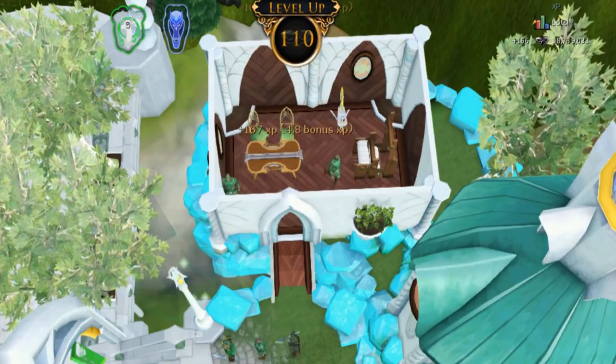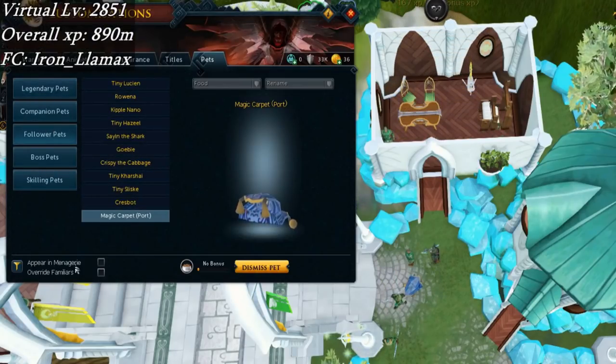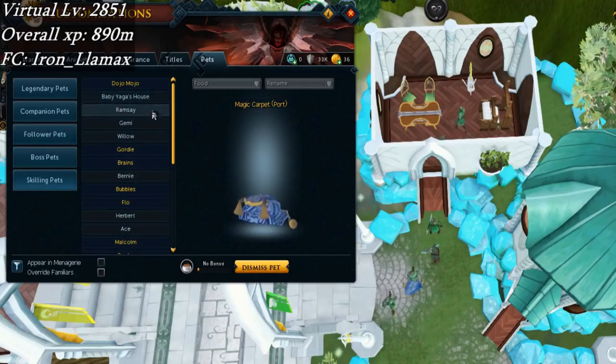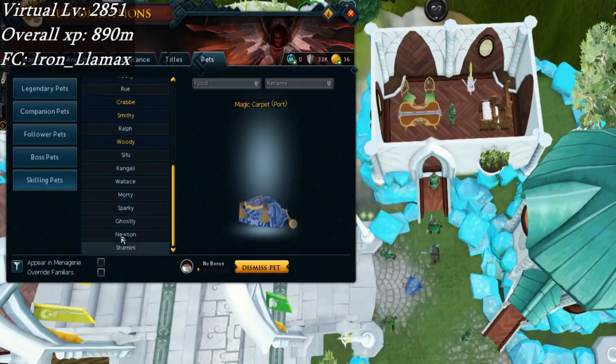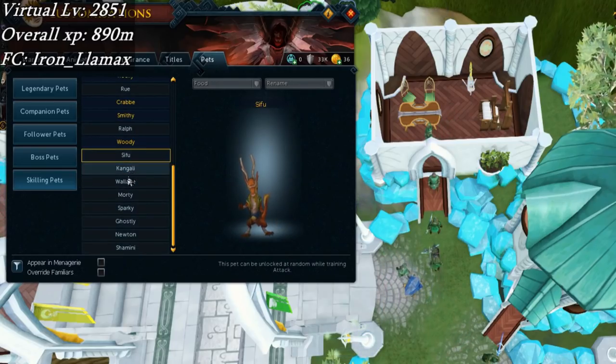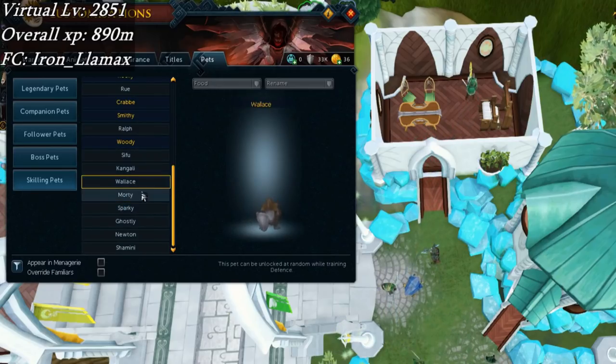It finally happened — they released the combat pets today. If I go over here under pets and click this button — skilling pets — yeah, they've got all the new ones. So it's time to start doing some more slayer training to pick up a few of these guys, like this guy in particular.